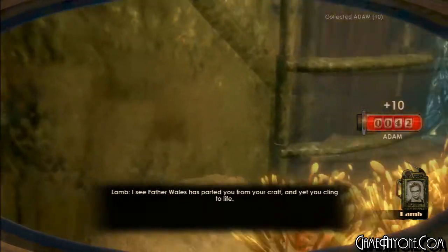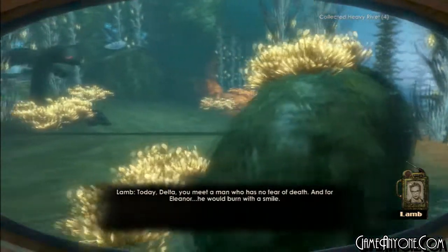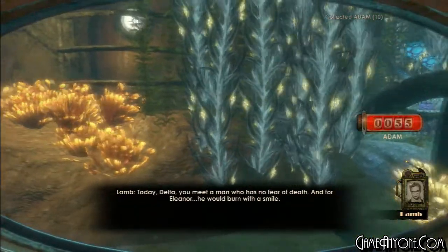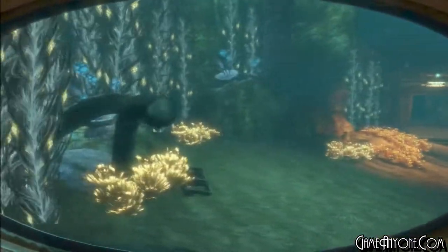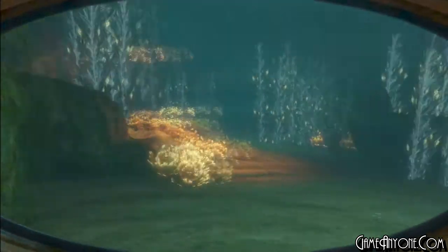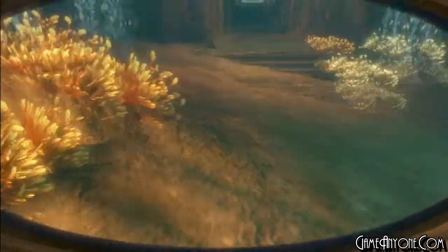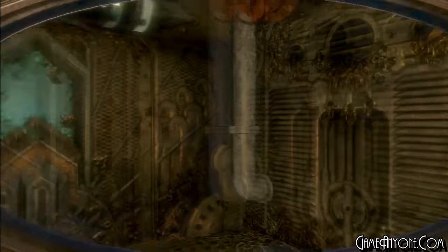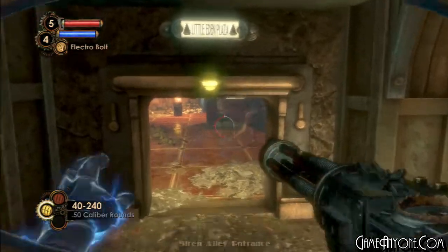Father Wales has parted you from your craft, and yet you cling to life. Today, Delta, you meet a man who has no fear of death — and for Eleanor, he would burn with a smile. There are three ADAM slugs in this section and two more later in the game, giving you a grand total of five. I believe during development there were more underwater sections planned for Bioshock 2, but they were ultimately scrapped. Now that we're done with this underwater section — which you can return to at any time — welcome to Siren Alley, where we're going to find the new Big Daddy.